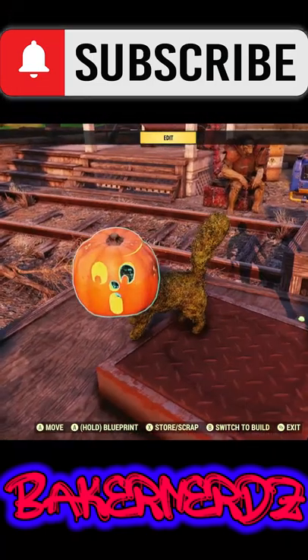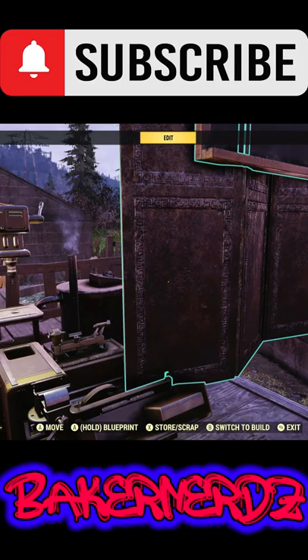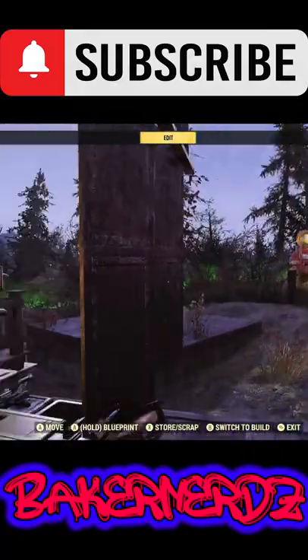The next glitch is making objects go up instead of being merged down. For this we use our camp device — grab your object and keep placing it and putting it back down, just like the switch, and it keeps going up. Now we have a floating chalkboard.